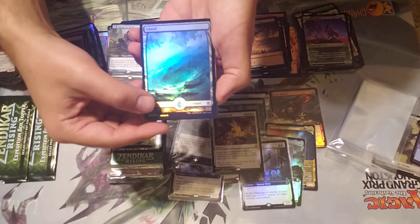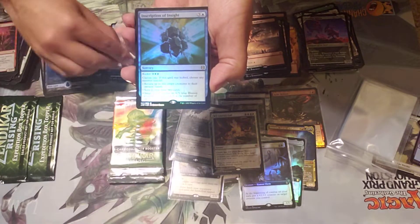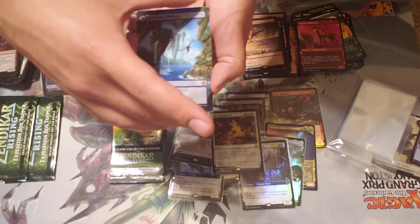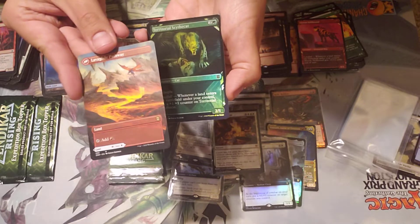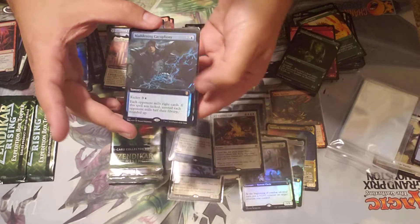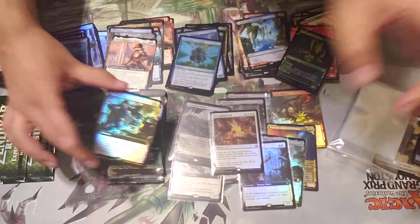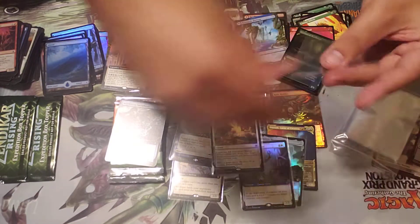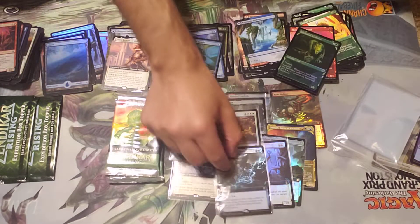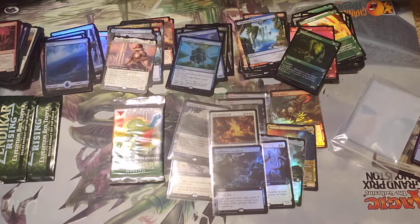Island — I love that island. Tajri — full art mythic. Excerptive Insight, and there's one of my favorite island arts. Territorial Scythecat, and another full art foil — it's the mill eight card, that's cool. So I guess in this set you're guaranteed a foil full art. I have not seen these boxes opened yet but this has been insane — this is an awesome box.